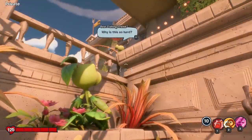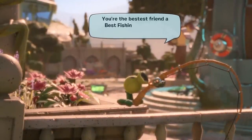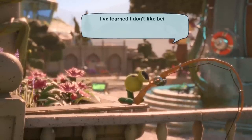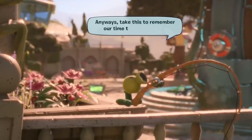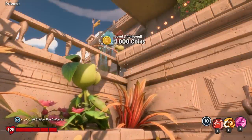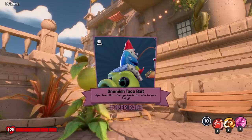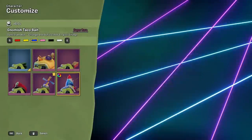Last but not least, one is in the gross guy's truck right here. And once you have all 20, return them to the Best Fishing Friend — you found them all. You're the bestest friend a Best Fishing Friend has ever been programmed to love. I can finally stop fishing, and just in time, too. I've learned I don't like being alone with my computer-programmed thoughts. Anyways, take this to remember our time together, buddy. And what do we get? I got coins, and a Gnomish Taco Bait hat — a Spectrum hat. This hat features a gnome fishing with a taco, and you can actually change the color of it to your liking.